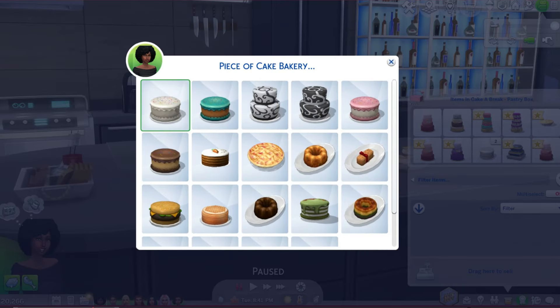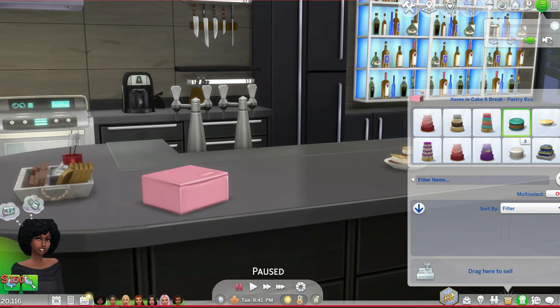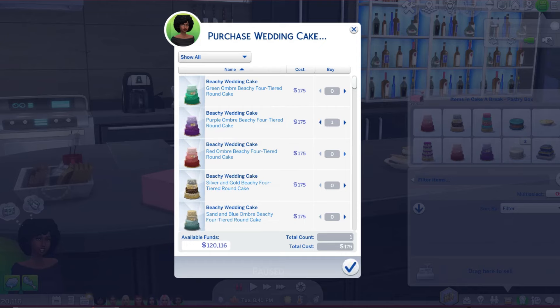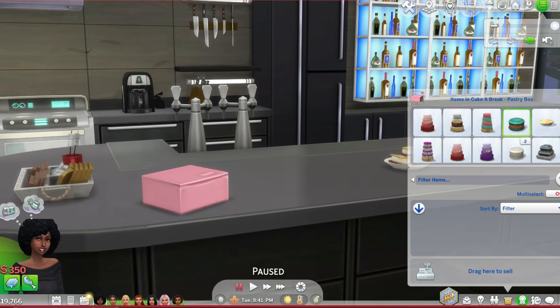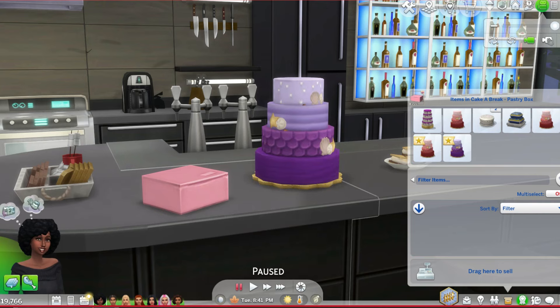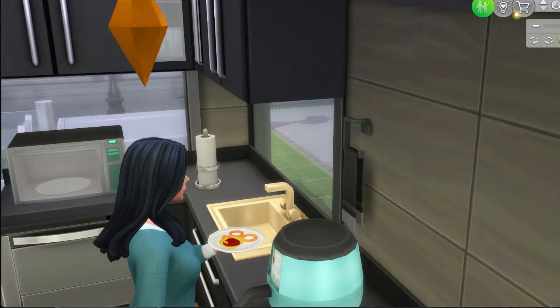The next one is this piece of cake bakery. You literally just click on it — this is great for birthdays and stuff where you don't feel like baking a cake on the spot when time is running out. You just click on it and it shows up right in your inventory. You can purchase wedding cakes — just choose the ones you want and they show up right in your inventory, and you can use them as you wish.